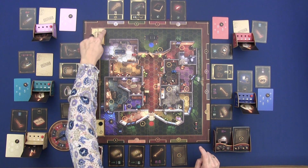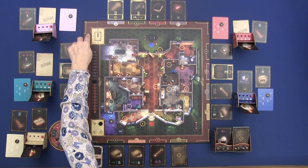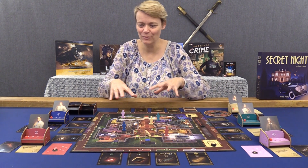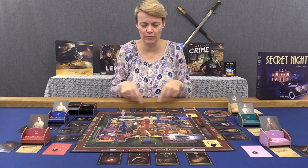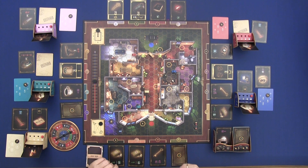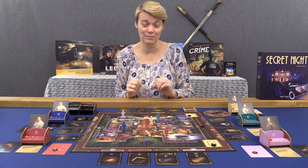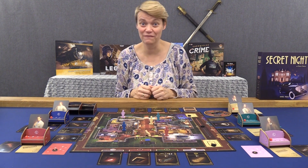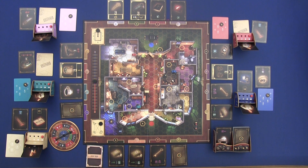The game starts at 9 o'clock and you play until 6 o'clock, or until a team reaches 10 points and the game ends immediately. In the first three hours, you are not allowed to shoot, stab, arrest, or run away with money. So in the first three rounds, you run around and collect cards — none are in your hand at the start. The thieves want to get the money and the detectives want the handcuffs. Thieves can take handcuffs to hide them, and detectives can hide money from the thieves.